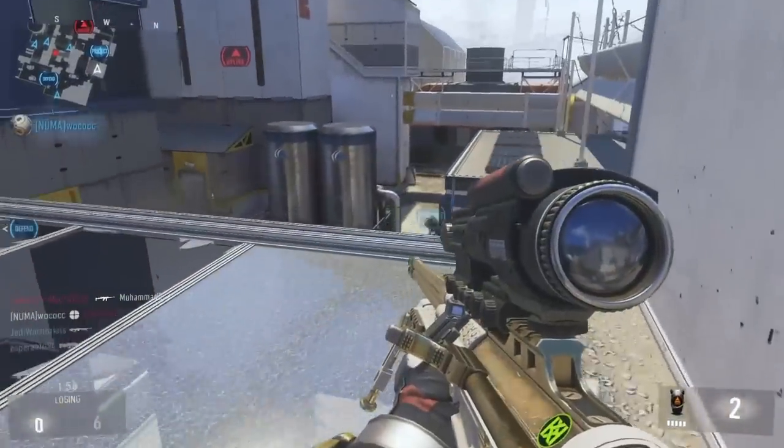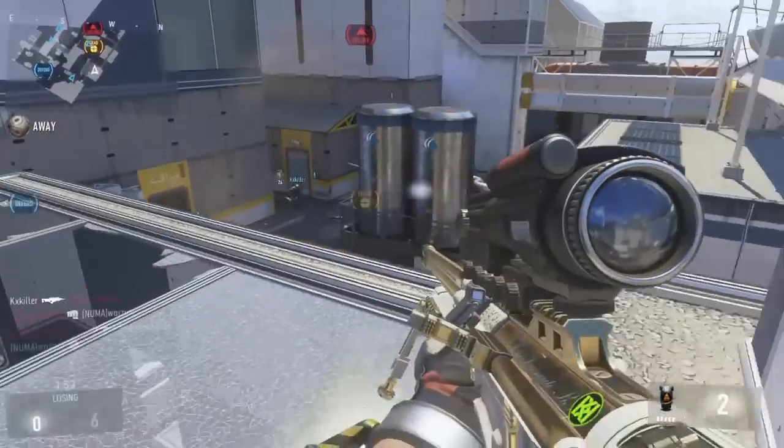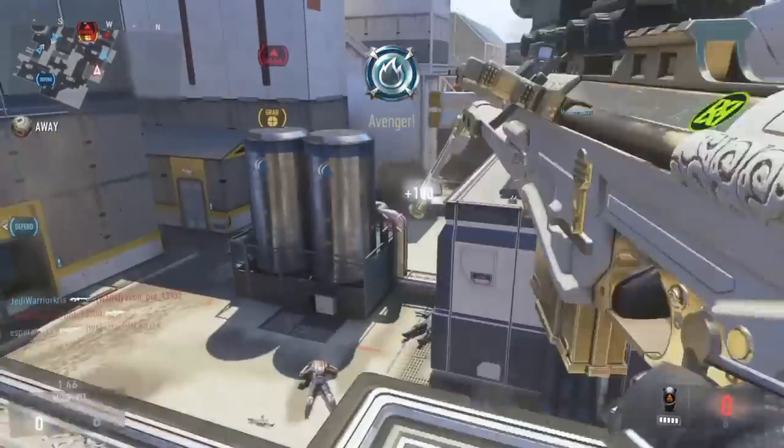The gun only has two bullets before it has to reload. The first is the tracker round that has a little red light on it, and the second is the bullet that causes the bang. It's probably the only sniper rifle you'll ever see that rewards you for actually missing your target.